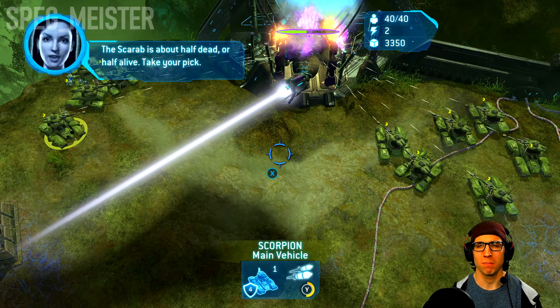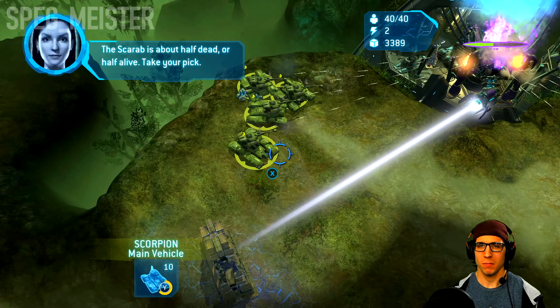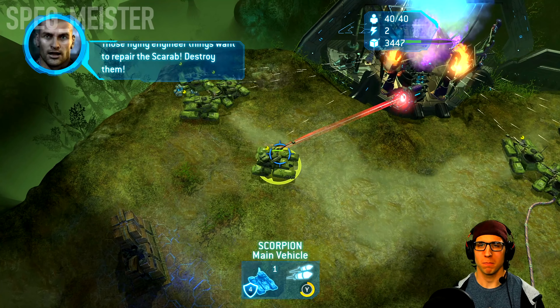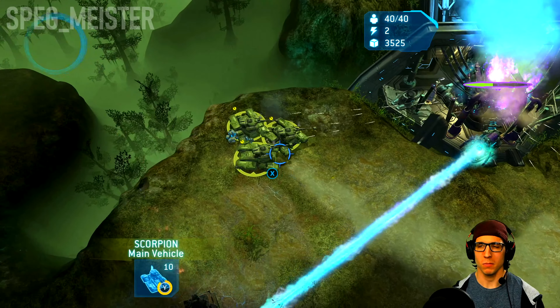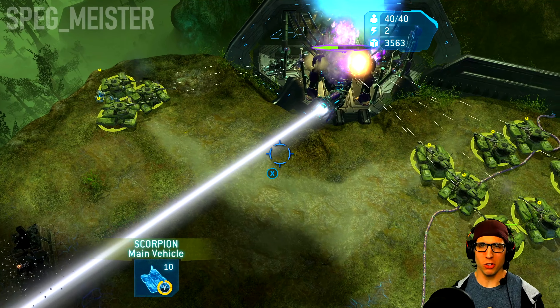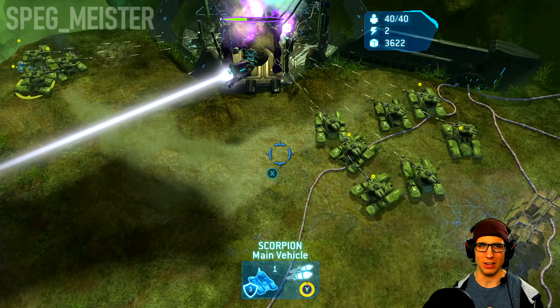The Scarab is about half dead. Those flying engineer things want to repair the Scarab — destroy them. If you do it properly, you shouldn't lose any Scorpions in the process.